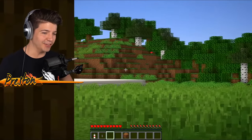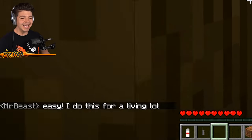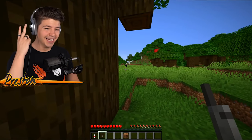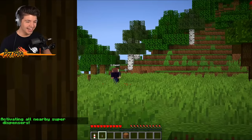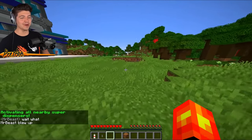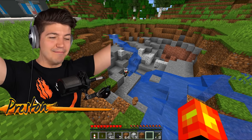MrBeast, I need you to take the bait. He's in the circle — he types in 'easy, I do this for a living.' Well, Jimmy, do you explode for a living? Three, two, one — super dispenser activate! I think we filled the super dispenser with just a little bit too much TNT. Daniel has survived the explosion by some miracle.